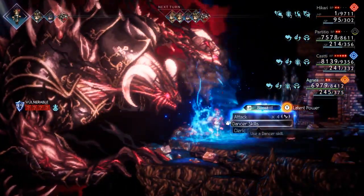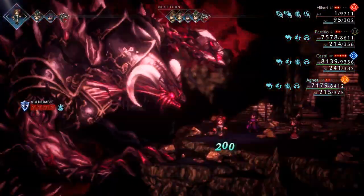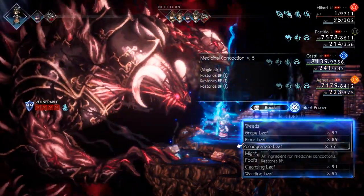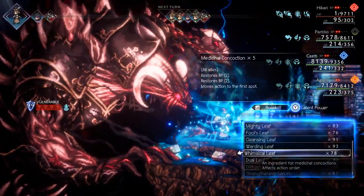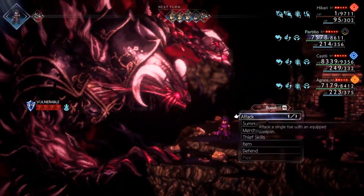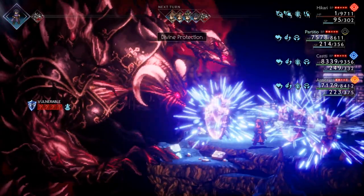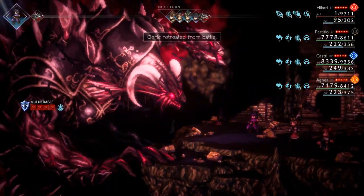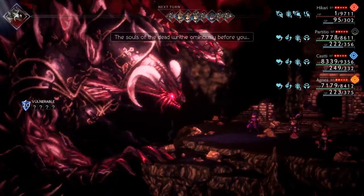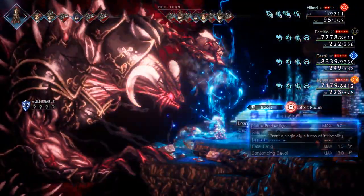Now we're going to do CLT Seduction on Hikari again. Castti does her Medical Concoction: two Pomegranates, Strengthening Serum, Diffusing Serum, and Whimsical Leaf — why not, what the hell. Can't negotiate with this guy, so we summon the Cleric follower again to make sure we stay alive — more Divine Protection. And now Limb from Limb again — he's not going to last much longer.